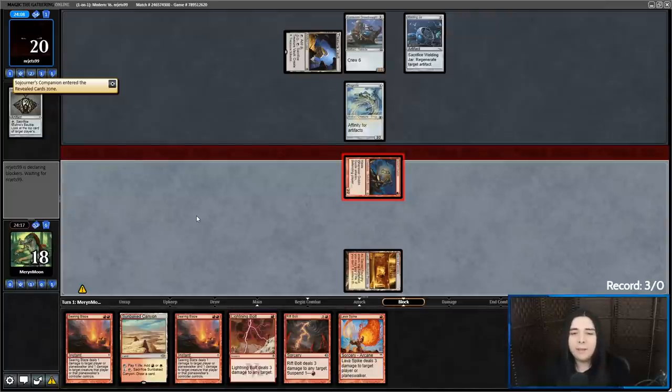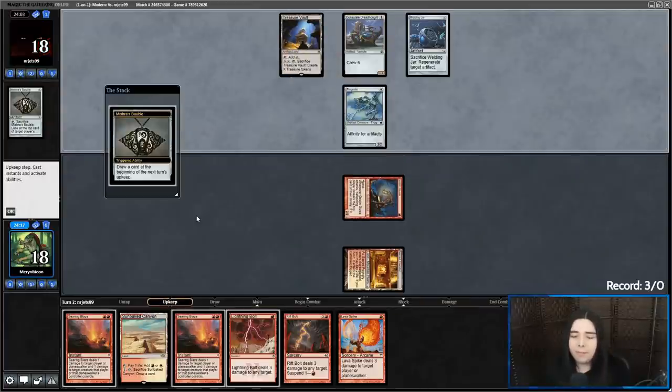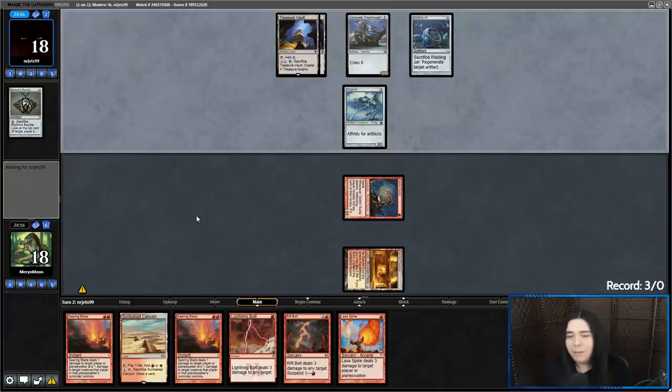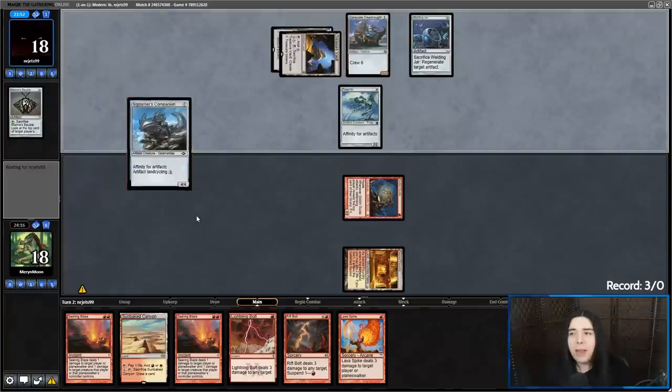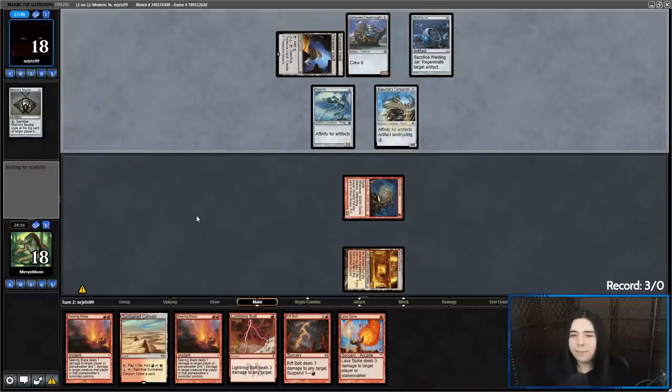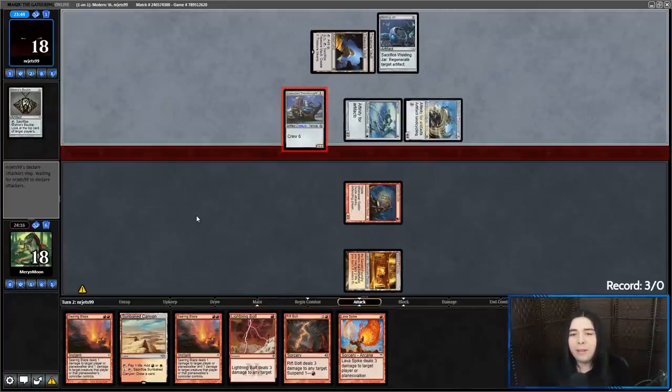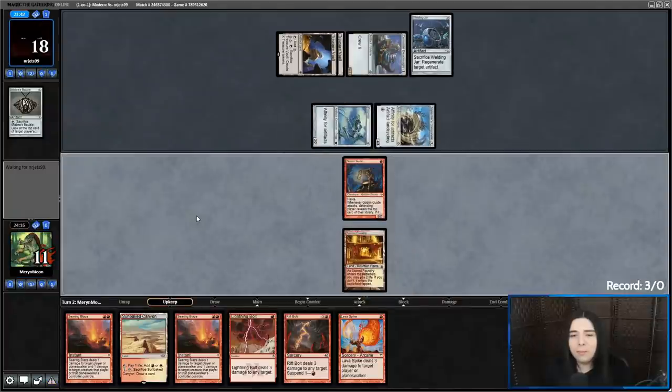Sojourner's Companion — yeah, they can't trade. They need to keep their artifact count high for their Sojourners. Pain Train runs Vehicles and creatures that give value by being tapped — that's basically what Vehicles are, like Night Market Lookout. Yeah, that's what I was fearing: the Consulate Dreadnought being crewed from those guys.